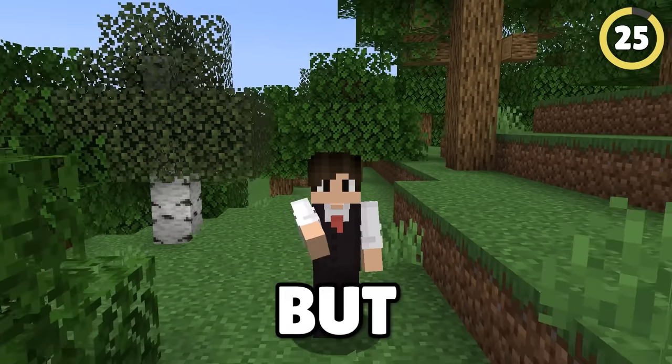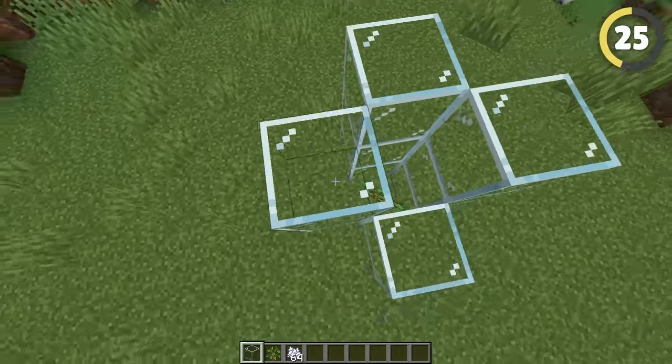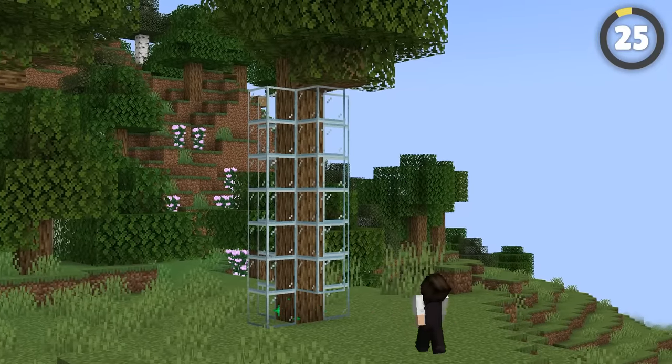Trees can look great, but this lets you decide how they grow. If you want it tall with no leaves pushing out until it's above your house, put blocks around your sapling up to the height you want. It'll grow into that shape just like a real tree.